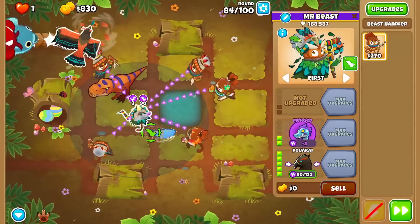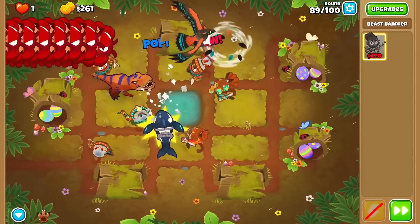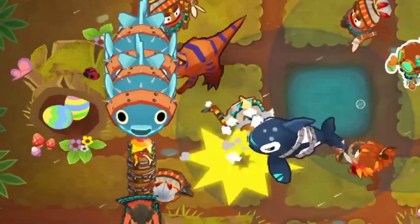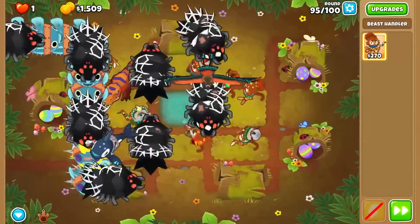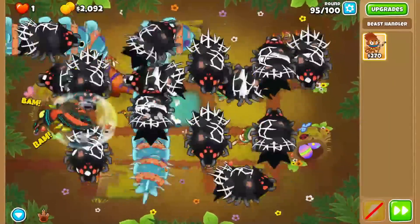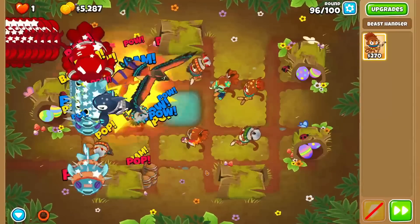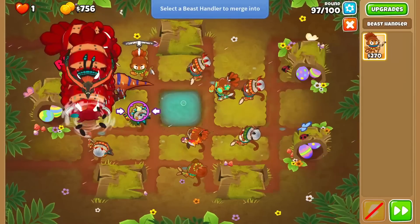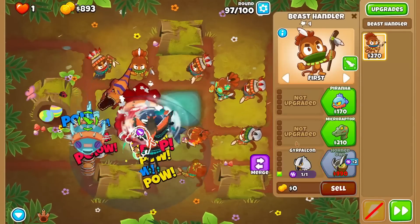I probably could have maxed this guy out, but I thought it'd be more fun to get an orca, as it'll help with fortified BFBs and super ceramics, both of which can be scary. But after that, the goal was to max out the big bird and pick up some easy levels on the T-Rex. The early 90s were pretty easy, but round 95 was where it got cool — I had to use a stomp to stun the last of the DDTs and let the big bird clean up. It was on round 97 where we finally had enough money to max him out, making it an absolute beast.